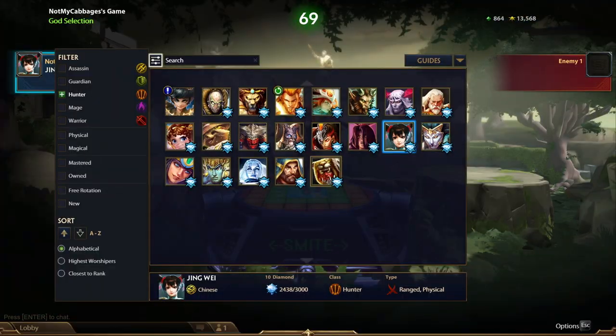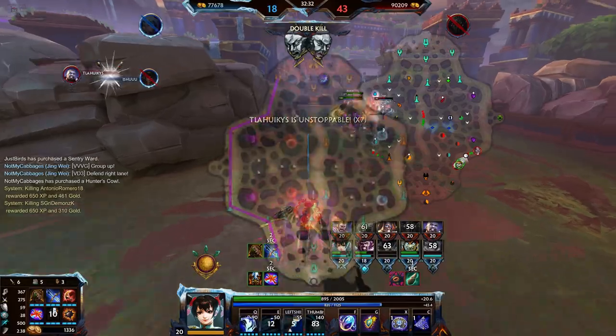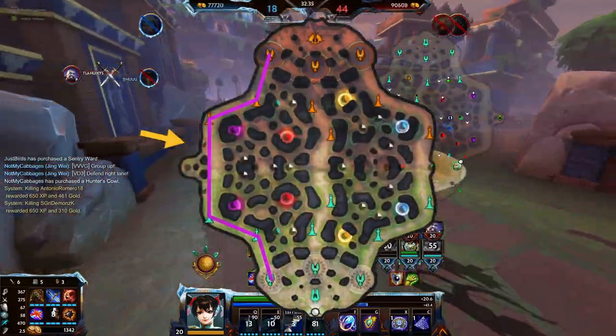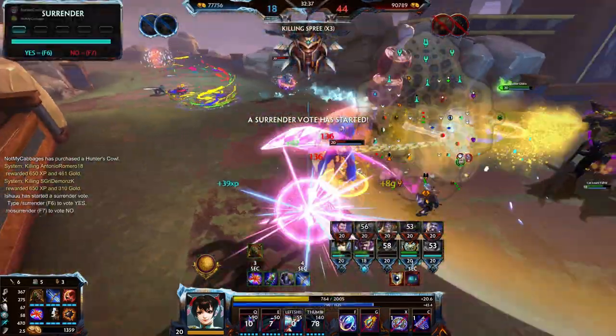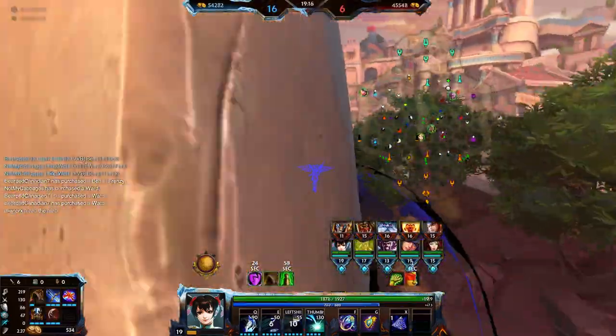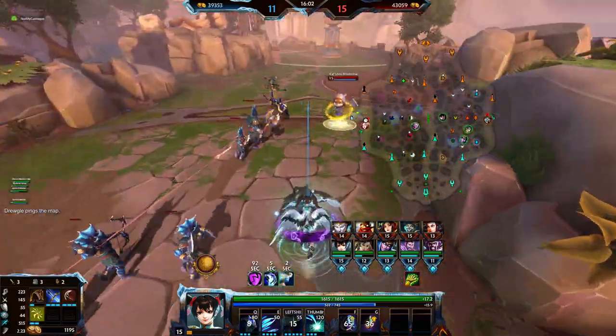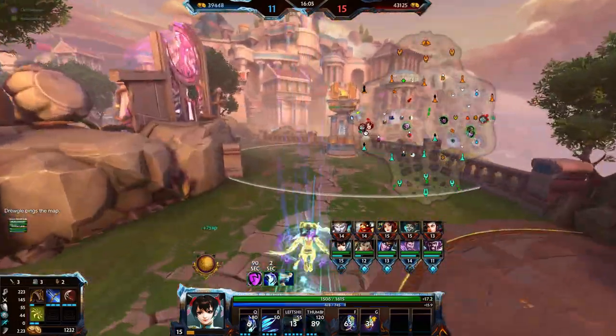Jingwei is part of the Hunter class, which deals physical damage using ranged basic attacks and are typically seen in the ADC role. She uses her unique kit and high mobility to get out of sticky situations and reposition herself mid combat. Her kit has built-in critical hit chance and she is considered one of the safest Hunters in the game.